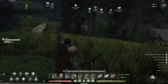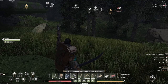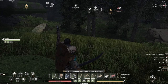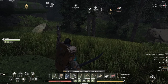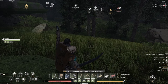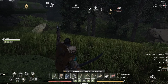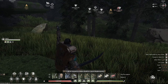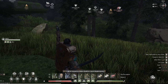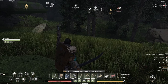Number two: mounts take more fall damage the more they weigh, so be careful riding back on a llama with 1500 weight because they will take massive damage — so protect your mounts. Number three: the teleporting followers — take advantage of this. When you have them follow you, you don't have to wait for them. They will teleport up cliffs, around corners, all the way across the map. But remember: once they're far away you cannot make them start following you — you have to have them following you from the beginning, and then it will work indefinitely.